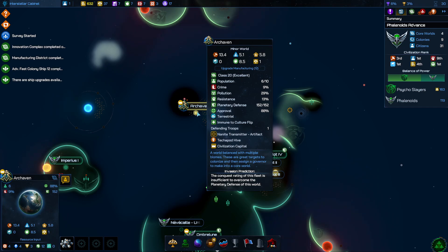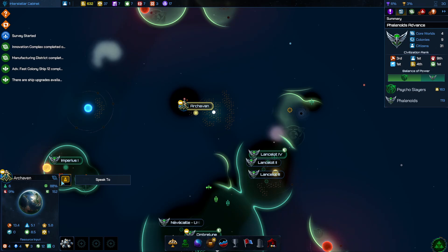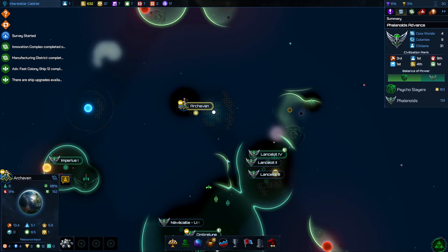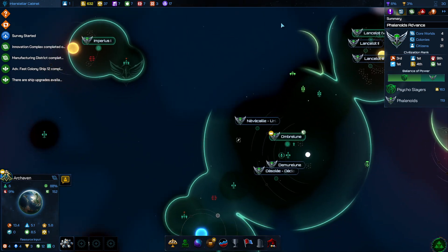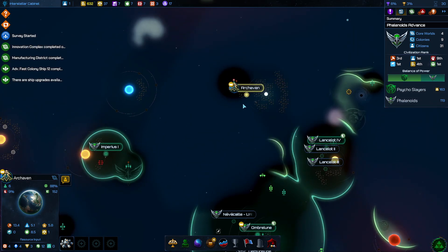This is a minor civilization — you can click on 'speak to' and see what they look like and what's on their world. I might just probably declare war and take that world for myself fairly soon. What do I need for that — maybe two siege ships and something else.